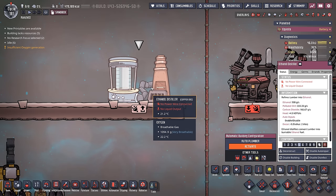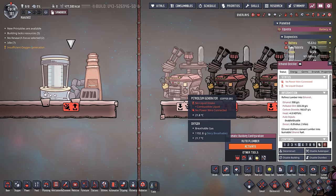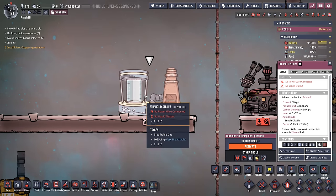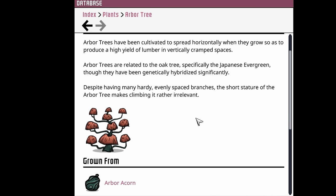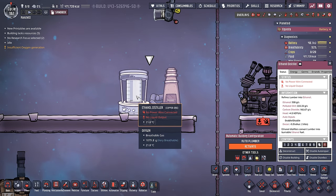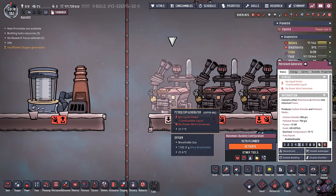If you want to compare ethanol, it would only take one ethanol distillery to produce enough ethanol to run a petroleum generator 25% of the time, so we only need half an ethanol distillery. Half an ethanol distillery requires 500 grams of lumber per second. With domestically grown arbor trees, that's at least one arbor tree plus all the polluted water it takes. If grown wild, it would still take 3.5 arbor trees to run one ethanol distiller 50% of the time to run one petroleum generator 12.5% of the time.